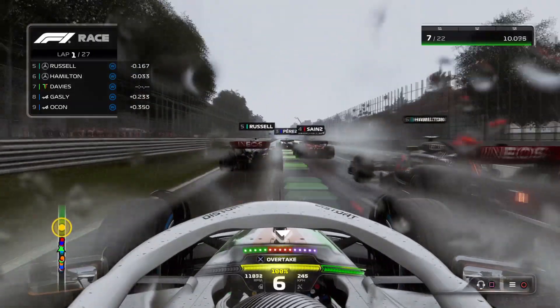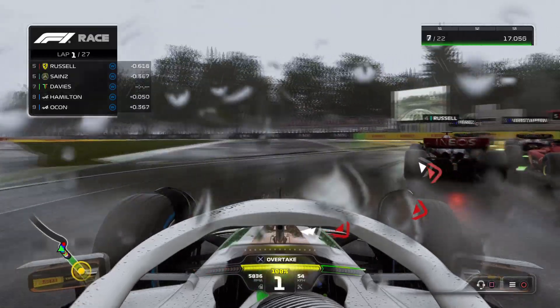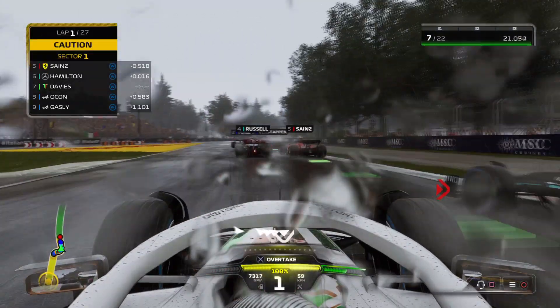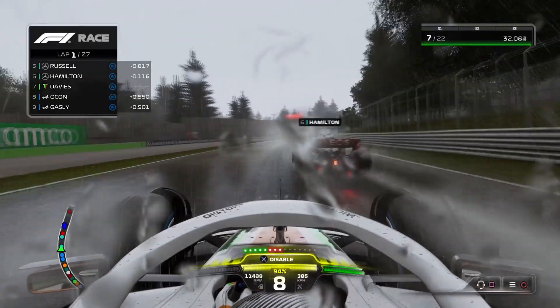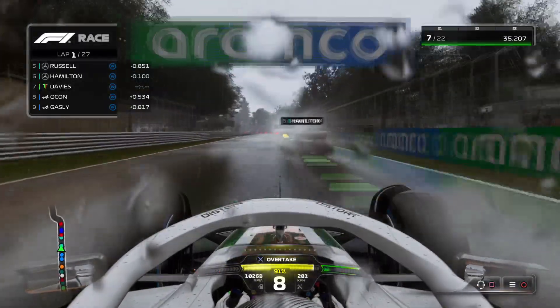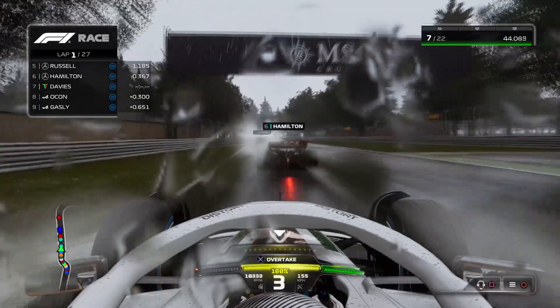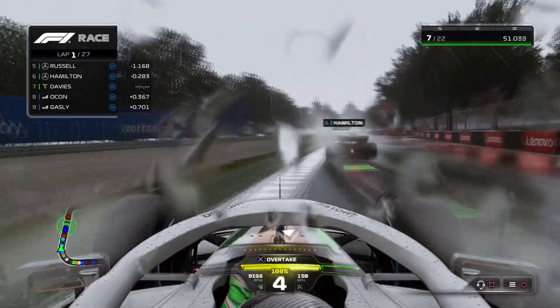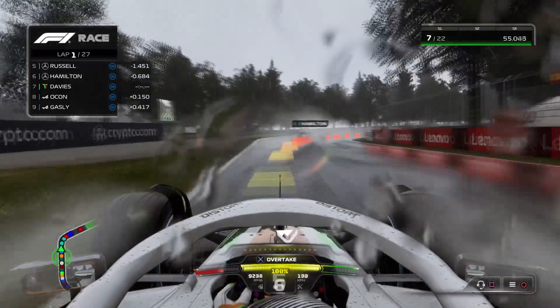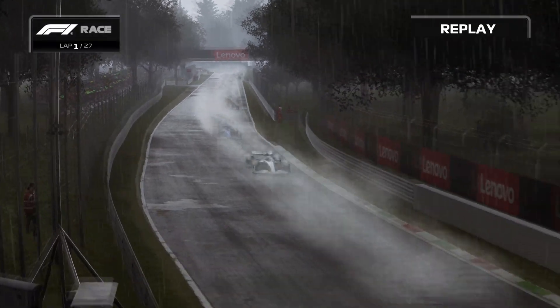It's lights out and away we go - P7 for us in these very wet conditions. Full wet tyres here as we have a look around the outside of Hamilton. Russell is squirming all over the place up ahead. We're going to go early on the brakes into Turn 1, just a little bit cautious as cars are all funneling through this very tight chicane. Through the second corner as well - Hamilton might have just gotten us there with us having to be a little bit cautious. We're getting a really good run through this right corner but it's so difficult to make a move here.